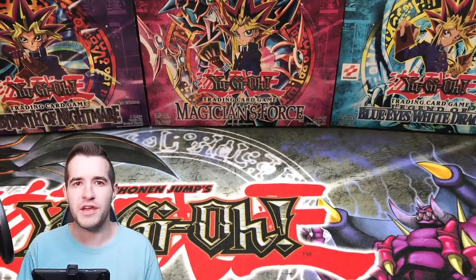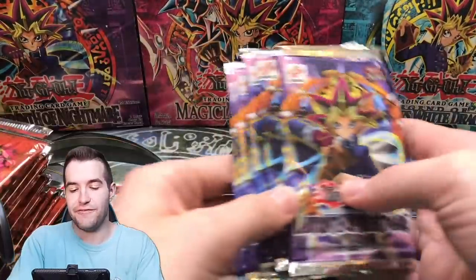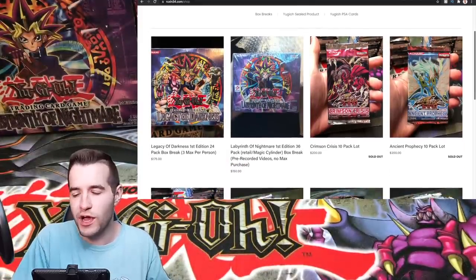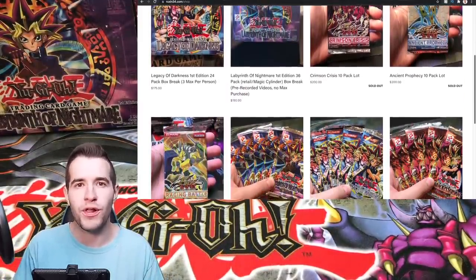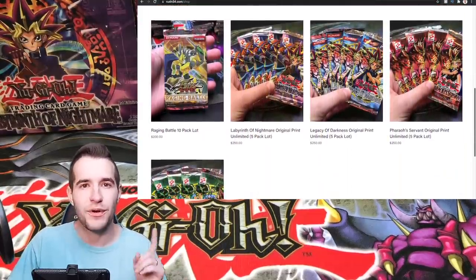What's up guys, we're back with another epic video. Today we're opening 20 Pharaoh's Servant original packs and 5 Labyrinth of Nightmare packs that were purchased on Ruxin34.com for some of you guys. Hopefully we can pull the Buster Blader for someone. It would be crazy. We also have a giveaway.